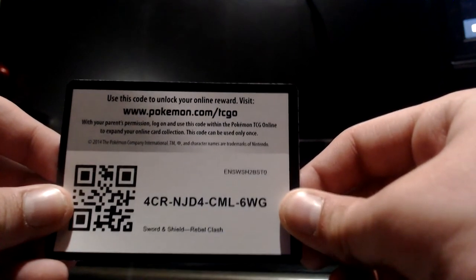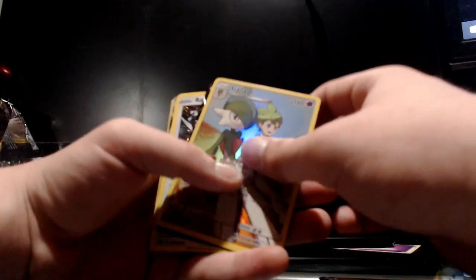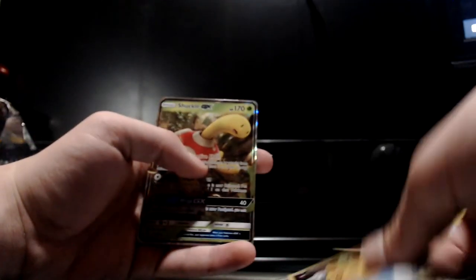Here's another code card — I'll hit the rest before I put this video up. Let's take a quick look at the holos and good cards we got from all of this: we got a Sylveon GX, the full art Pikachu, Shuckle GX, Toxtricity V, Rayquaza promo, Falinks V, and Gallade full art. That's pretty decent overall — I'm gonna put all these in the binder.